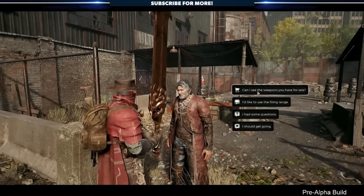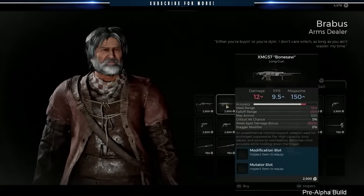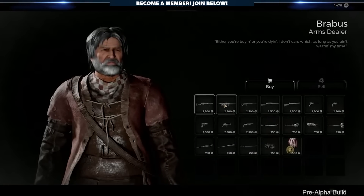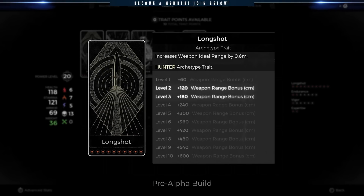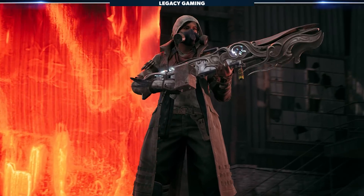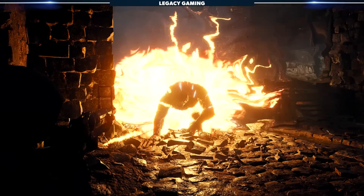Don't forget, even if you don't choose this archetype from the start, Brabus will have all of these weapons as well as all the other starting archetype weapons for sale immediately close to the start of the game. The unique archetype trait Longshot increases weapon ideal range by up to 6 meters, applying to both your handguns and long guns — everything from your basic pistols to that beefy LMG you're rocking.